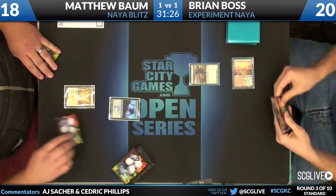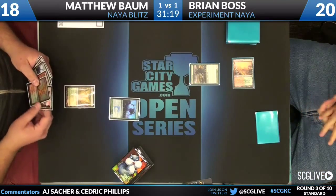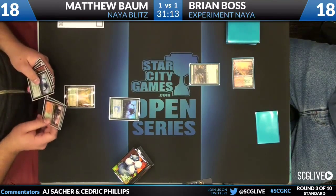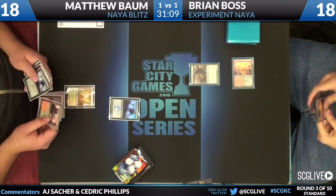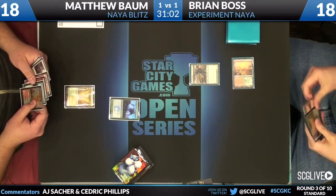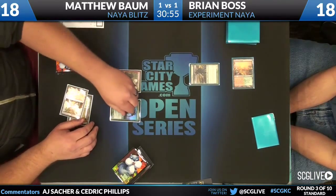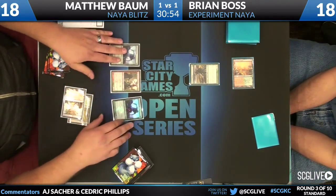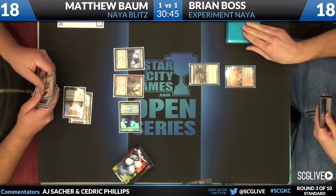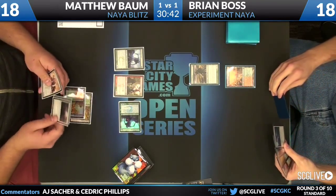That is a key component to winning from five — he just needs to get some big creatures to stabilize from the oncoming assault. Matthew's hand is good, but it's not great. This isn't the best we've ever seen from Naya Blitz — obviously, this deck is capable of incredibly explosive draws. He draws a Burning Tree Emissary for the turn. You see him thumbing back between that, his Experiment 1, and his Rootbound Crag, which he's going to play this turn. He's deciding: do I play this and pump the Experiment 1, or involve it next turn but not have the 2/2 in play? He elects to just play the Emissary, make it a 2/2, and then play the Experiment 1.